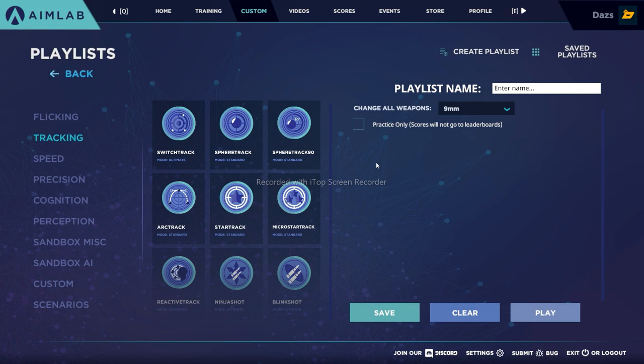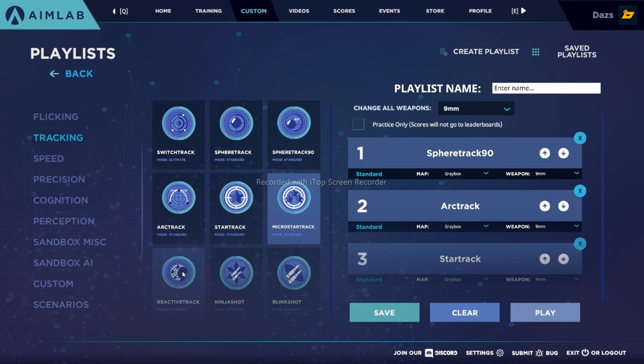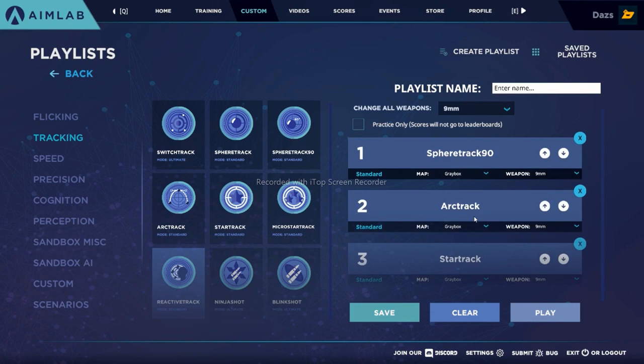It doesn't matter if you're a beginner, intermediate, or advanced user - we're going to break down everything in Aim Lab to take you on a healthy journey as you look to improve your aim. Remember, even if you go to a gym - and I'm going to relate this heavily towards working out - maybe you're one of the fastest runners in the world, maybe you can lift the most. A lot of these scenarios you might find you're one of the fastest at flicking, but maybe you don't have the speed to back it up. Maybe you need to work on precision or overall mouse control. Let's start with sphere track 90, arc track, star track, micro start track, and reactive track.